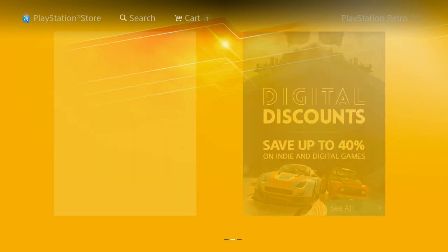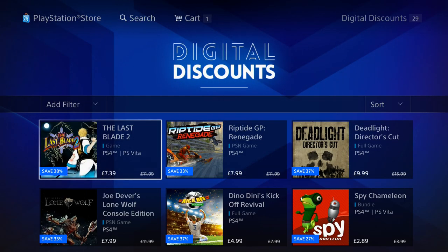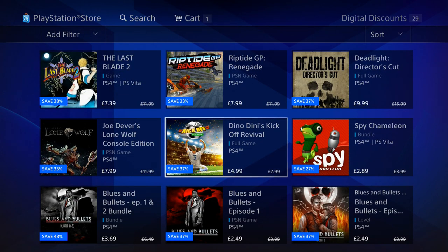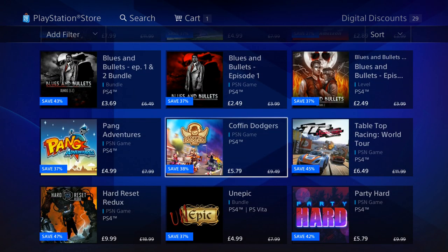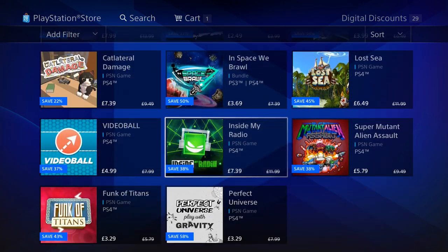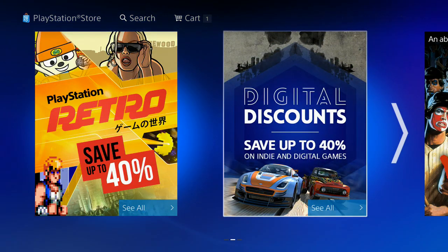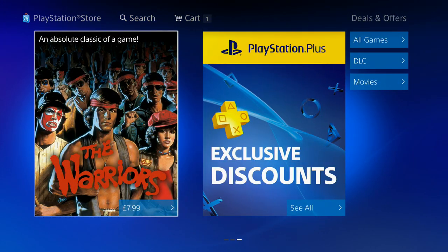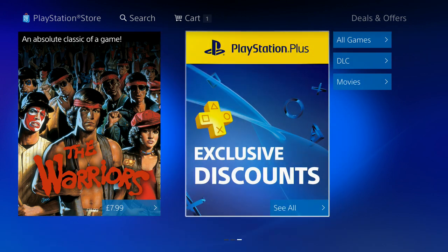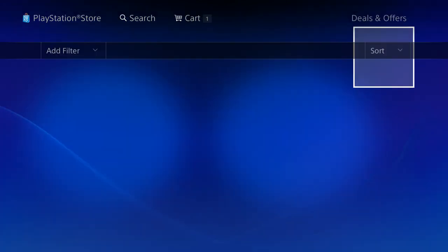There are some arcade games as well — 51 deals in this one. Now let's go ahead into the digital discounts, which everybody's always curious about. We'll browse through this and keep it going pretty smooth. That's it for the digital discounts — we've also got this PS2 classic brought over to the PS4.